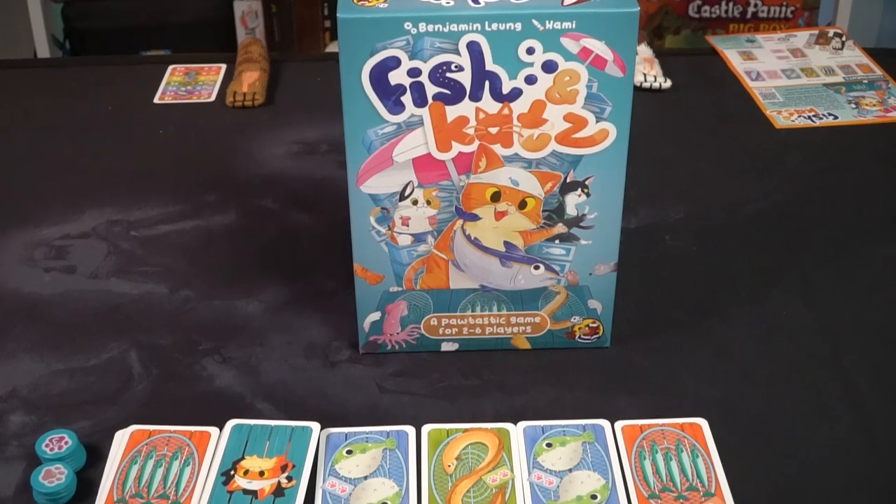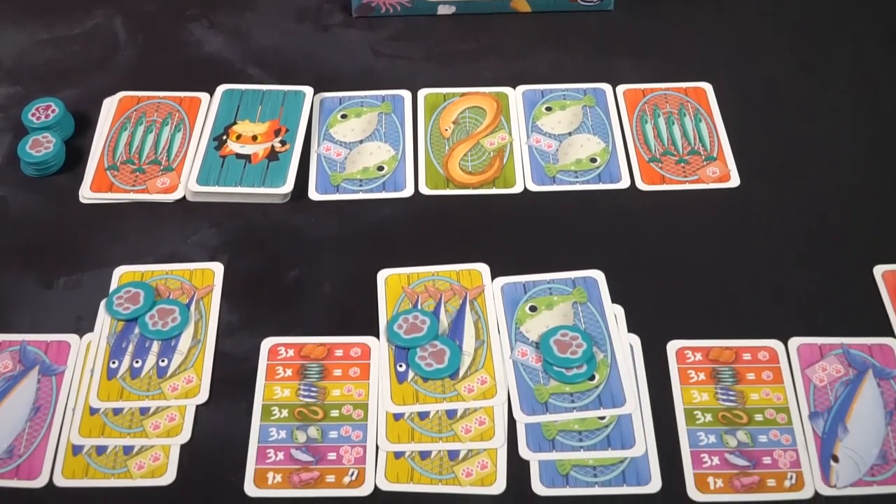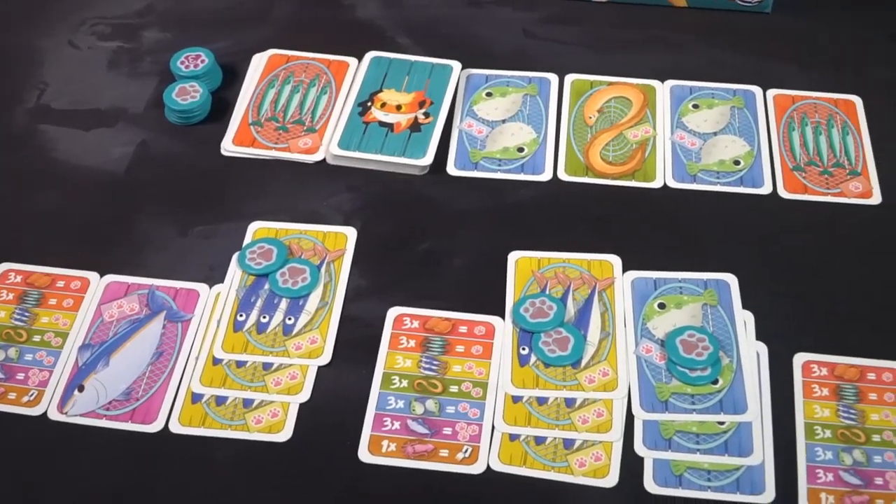Hey guys, and welcome back to another Unfiltered Gamer board game review for the game Fish and Cats by Heidelbar Games. This is a 2-6 player game that takes roughly about 20 minutes to play and is for ages 6 and up. And in the game Fish and Cats, you are going to be a cat trying to collect fish.